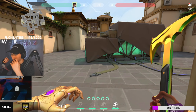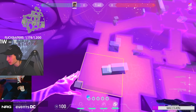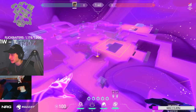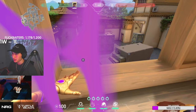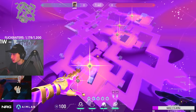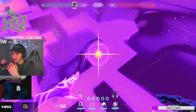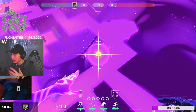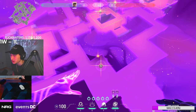On defense, Astra is best played like a Killjoy — setting up utility to delay executes and mess with pushes from across the map. For example, place two stars on A, one on B, one on garage, and one front C. It's critical that stars are already placed before the enemy executes, because when you place an ability it takes about a second to charge, and in that second the team is already dashing in — not counting the time to enter astral form and find the placement.